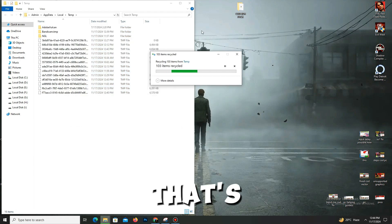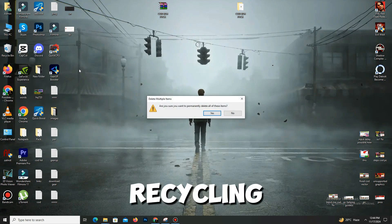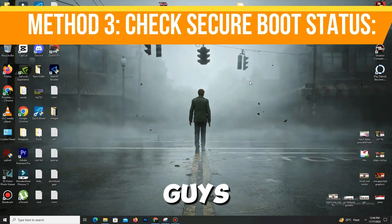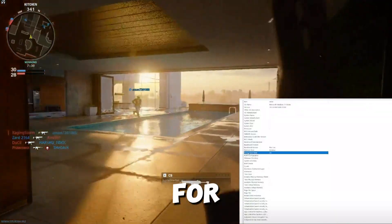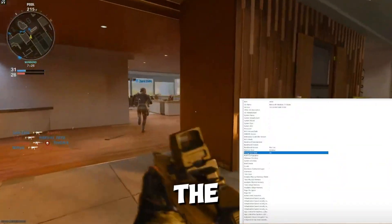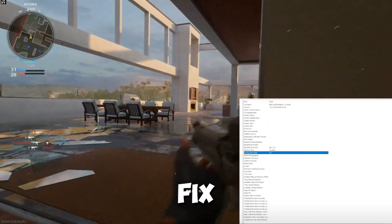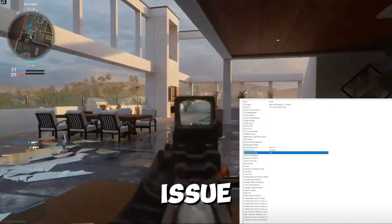Delete the files in the Recycle Bin as well. Now for step three, you need to check your Secure Boot status. Search for System Information in the Start menu, scroll down to locate the Secure Boot State. If it says Off, this fix is for you. If it says On, this isn't the issue.